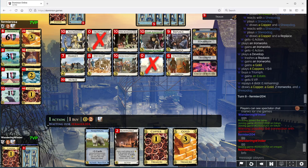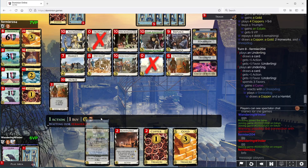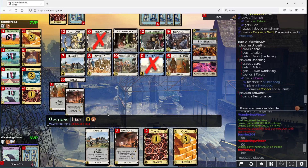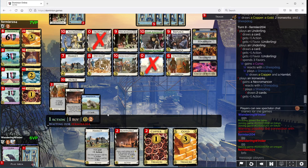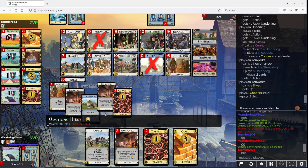We really have to worry about piles, but the most likely pile is Underlings, I suppose. You're just taking a Silver — okay, this isn't so bad.